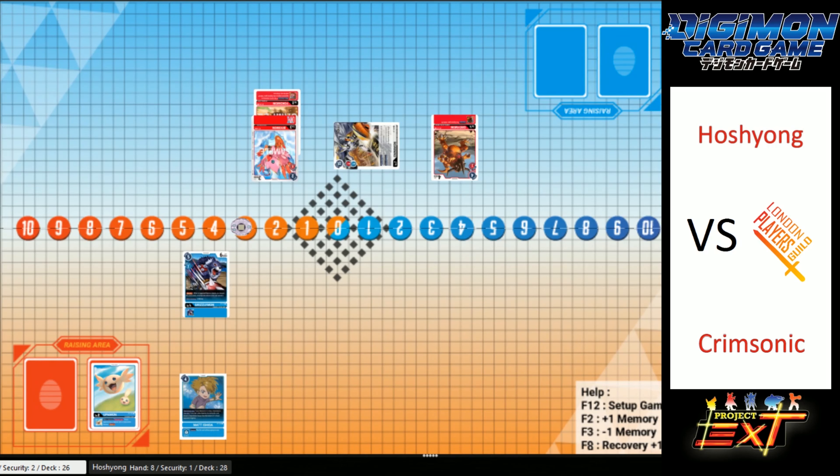I've just moved my table. Reset screen position — there we go, everyone's back in line. And we see a secret rare Veedramon taking... he's got no sources. This is good — Crimsonic is keeping the threat down, but I think this is a win here.